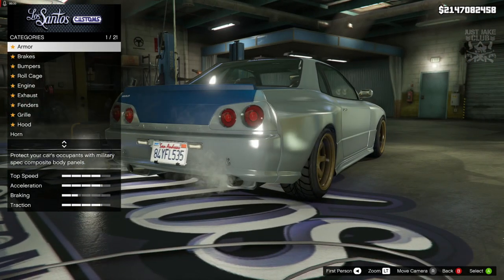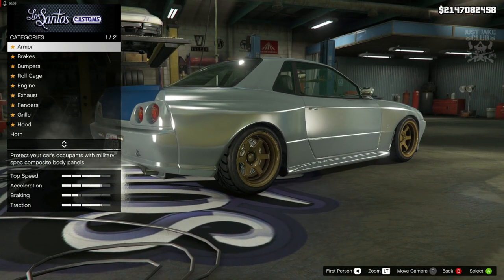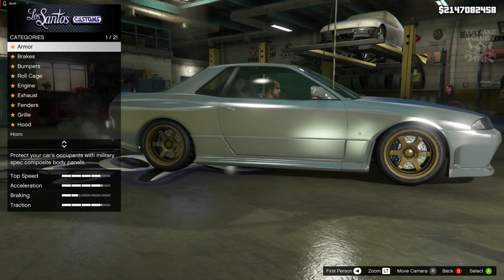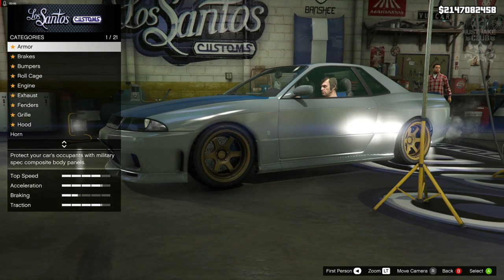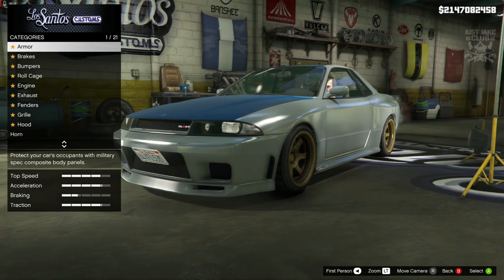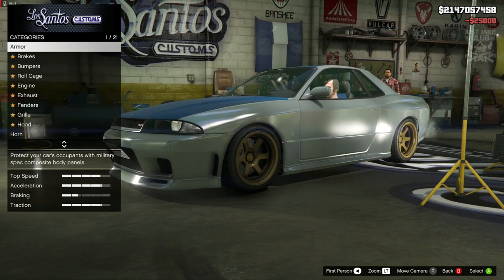This is awesome — it's a mix and match between all generations of the Skyline: the R32, R33, and R34 in my opinion. Obviously not the new GTRs because they are completely different, but in regards to this body shape those three generations are all mixed up into one beautiful machine which is the Elegy Retro Custom.